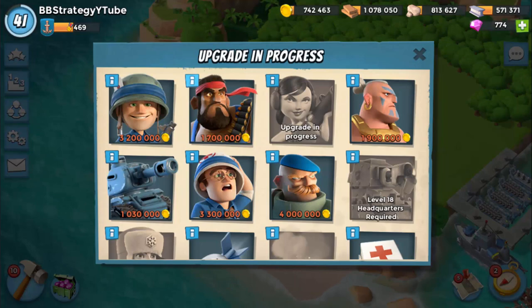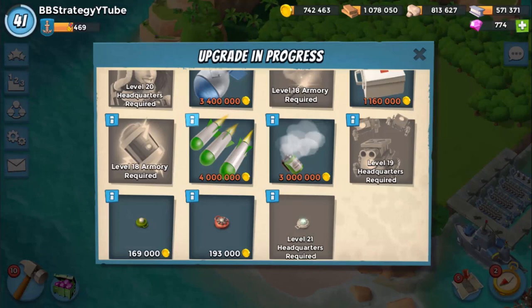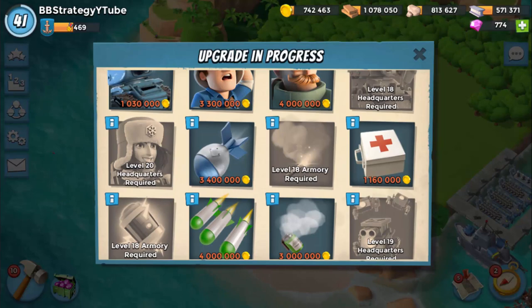My HQ is at level 17, Rifleman at level 17 as well, Zookas at level 13, Jukas at level 16. I am upgrading Jukas to level 17 which is in process now. Medic is at level 3, Barrage at level 11, Smoke at level 4, and Flare at level 6 which has 25 seconds of duration.